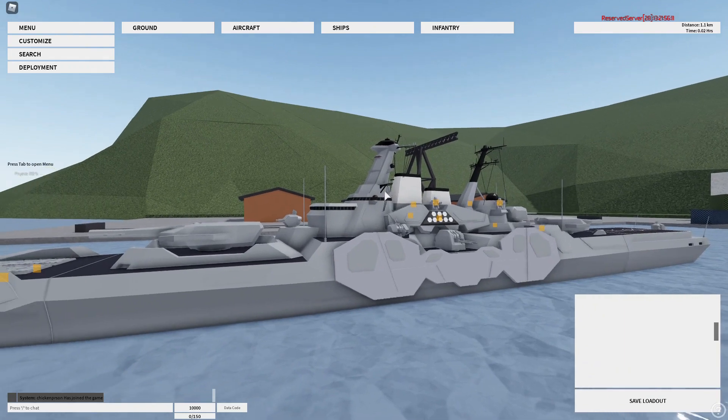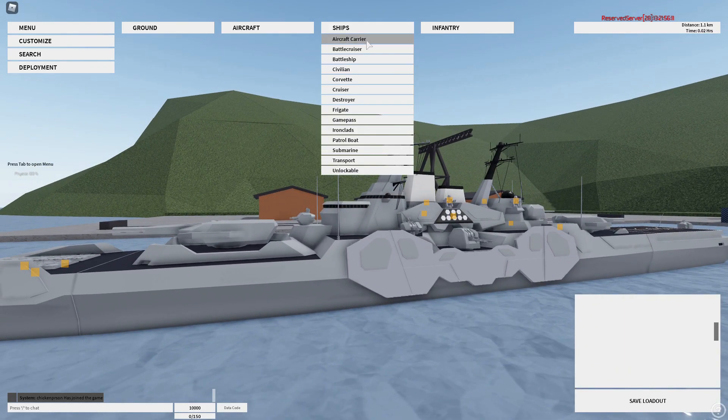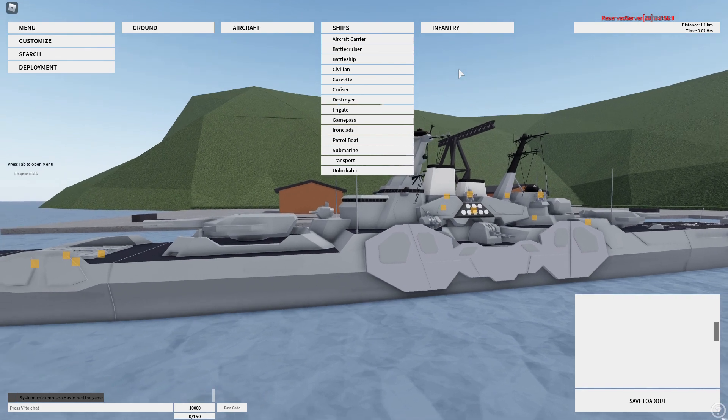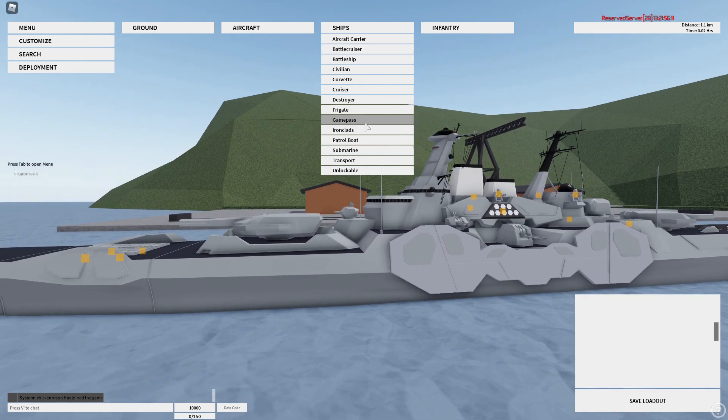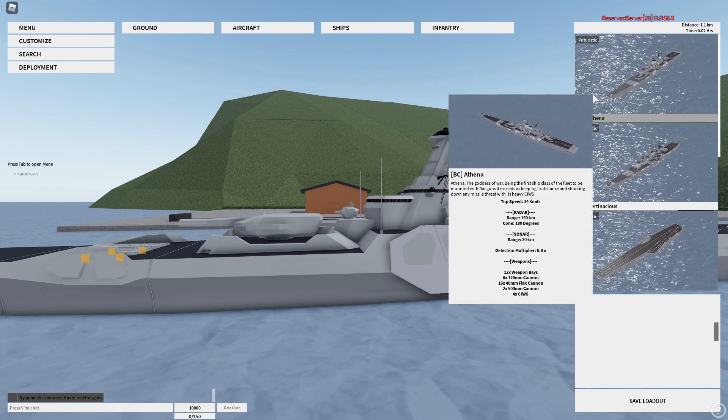Today I'll be showing you the Athena. The Athena is under the Game Pass, which you can buy — you cannot get it for free. You have to pay Roblox. To find it, you go to Ships, Game Pass, Futuristic, and here's the Athena.